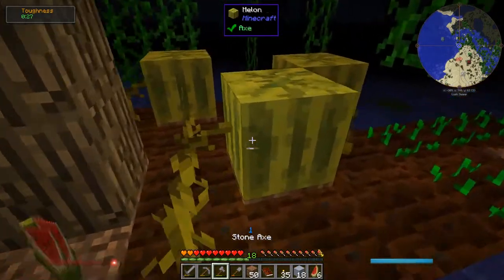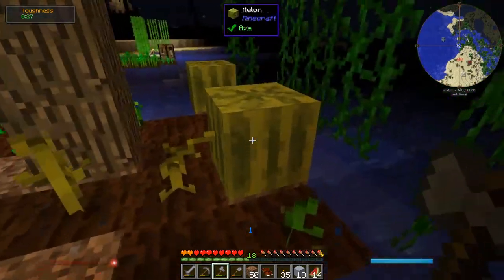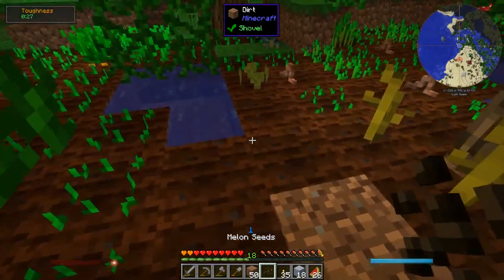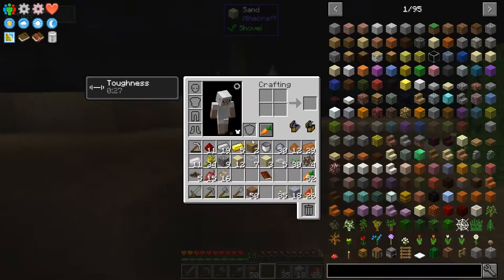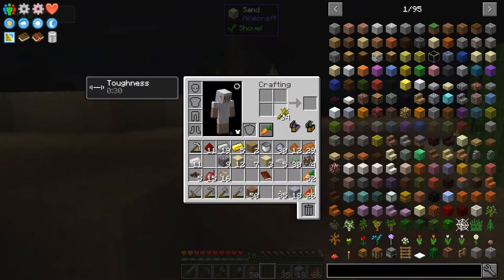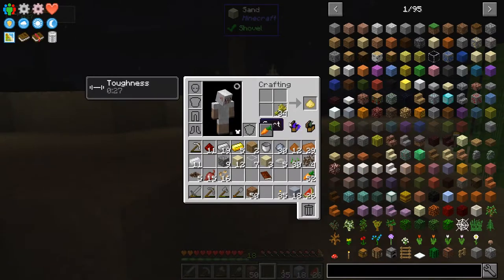An axe makes harvesting these faster. I accidentally broke the melon itself — I'll replant that. So how much food did we get from that one harvest? Almost a stack of carrots, 15 beetroots, 34 wheat. That is awesome. I think you can turn wheat into wheat flour, and then directly bake the wheat flour into bread.